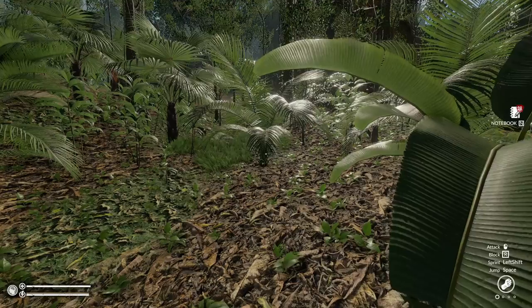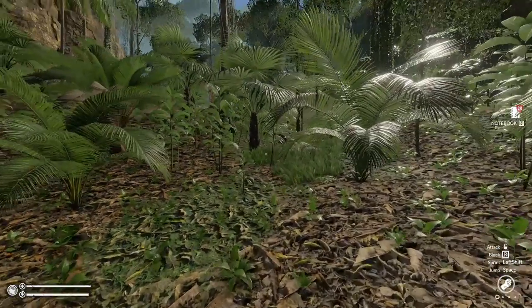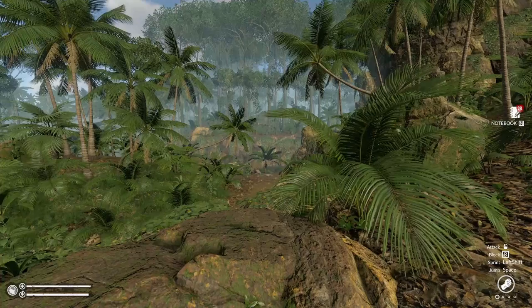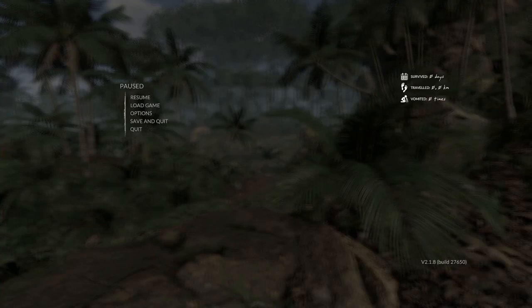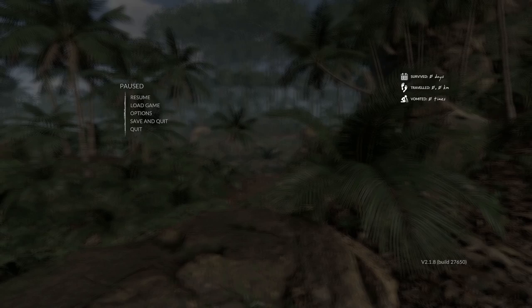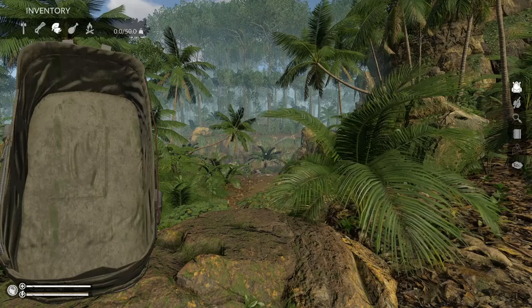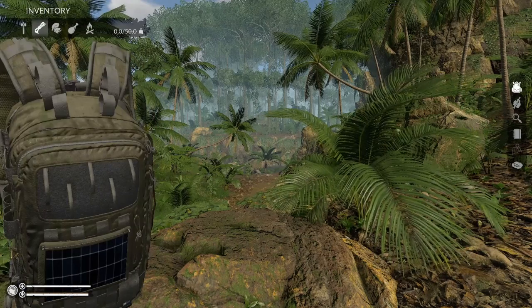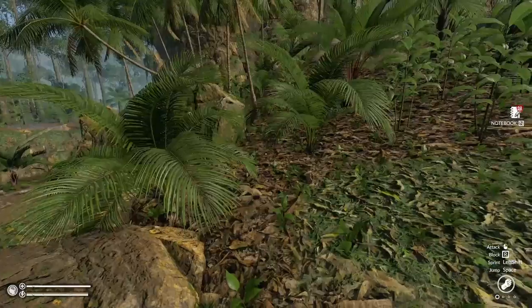Now let's remember how to play, which is going to be interesting because I don't remember what buttons do what. Let's see - Escape just takes up tab. Tab brings up our backpack. We have nothing right now, so we just got started.